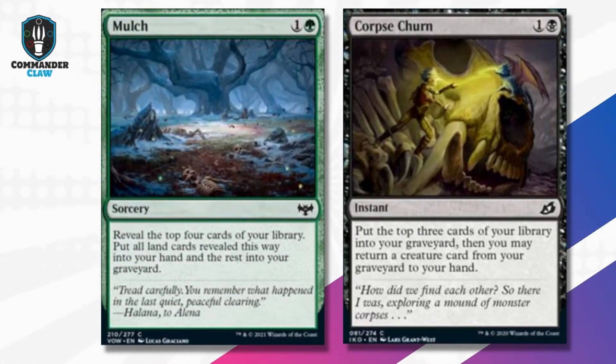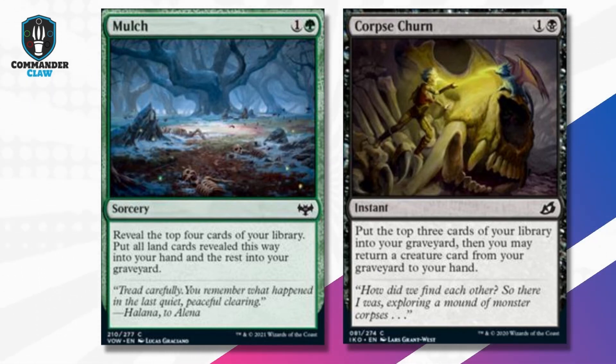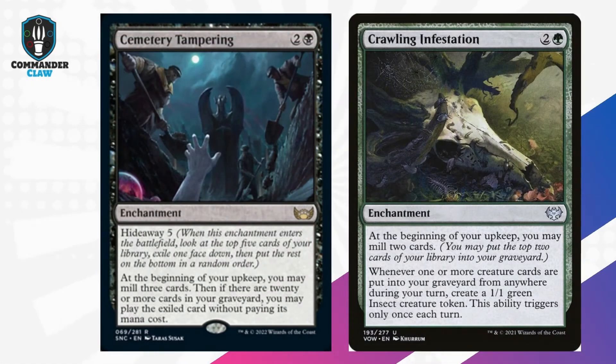Moving on to self-mill. Mulch is probably one of my favorite self-mill cards because it allows you to return all lands that would be milled this way. Corpse Churn for 2 mana at instant speed possibly pulls the much-needed creature from your deck into your hand — yes, that's a possibility with a little bit of luck.